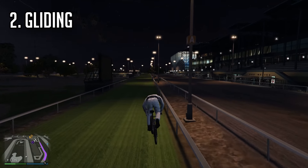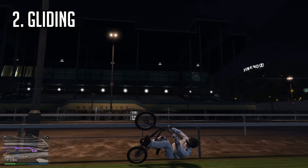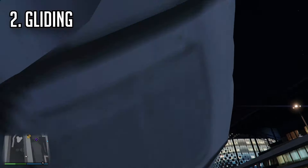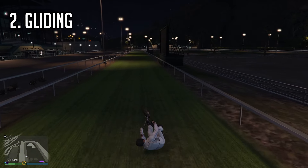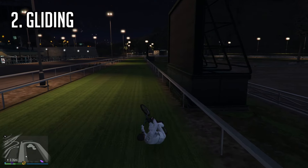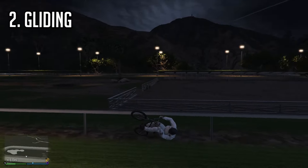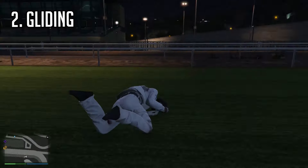It gets even better with the second trick, where you can somehow start to glide underground while being on your BMX. I don't know what the logic behind these physics are, but it looks pretty sick when you're doing it and it goes on for a pretty long time. I have no experience at all with the BMX — I used it maybe once or twice before — but this did take a lot of tries before I managed to properly perform this.